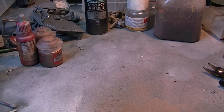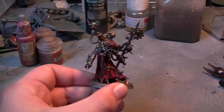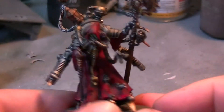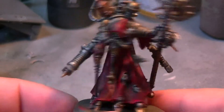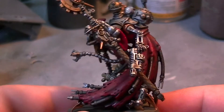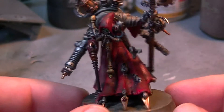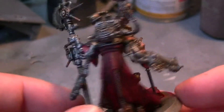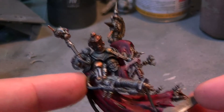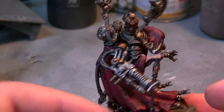I did the Tech Priest Dominus unboxing, and here is the actual miniature now that I've painted it. I honestly thought this was going to be a really big challenge because there are so many little bits all over it. A couple of little tips on painting this guy: I basically blocked in the colours and then just washed them. It will be advantageous to leave this little arm, the servo skull, and the main weapon arm off and paint those separately, because you can't get into all the little nooks and crannies.